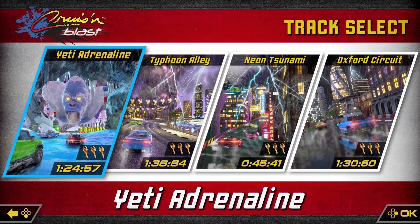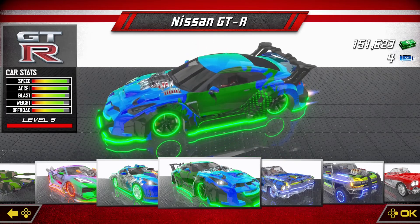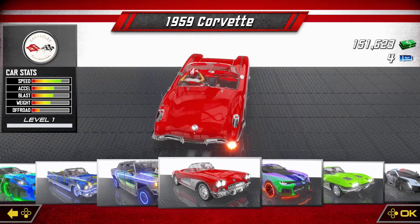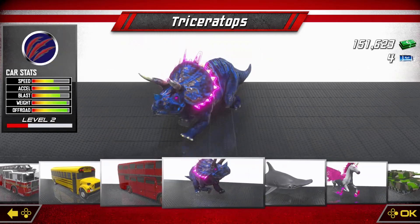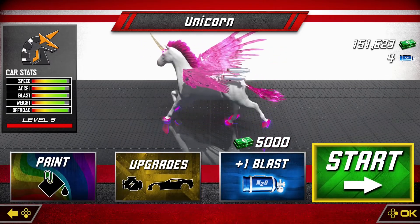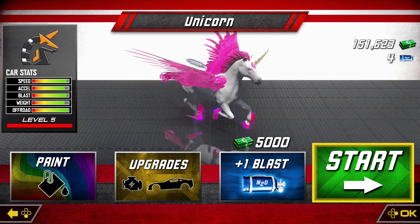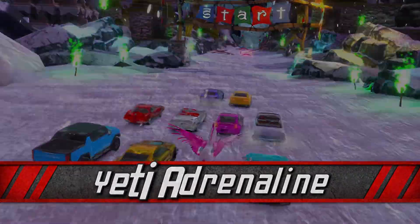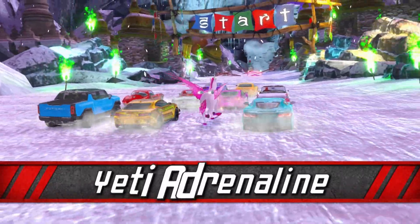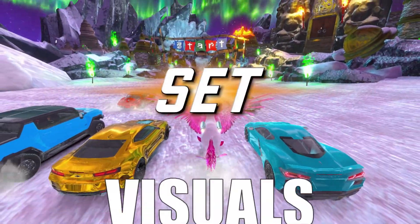Pressing the X button will change the music track during gameplay if there's one you'd prefer over the default. Pressing Y during gameplay will change your view to either first person, third person, or third-person chase view. Nitrous is activated with ZL and really gives that sense of speed in the heat of the moment. If you collide a certain way with your AI opponents, you can cause them to crash to get them out of the way — though we tried this with human racers and it doesn't work the same at all, just a general collision.